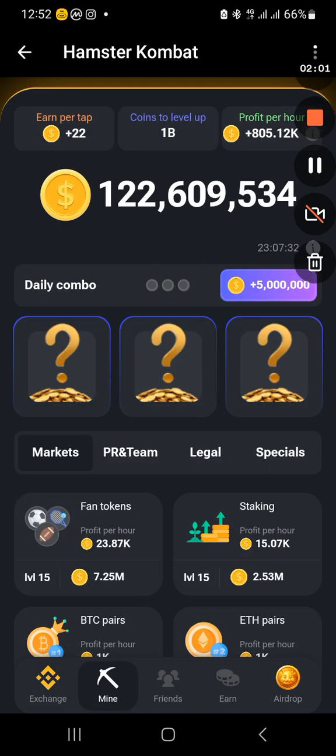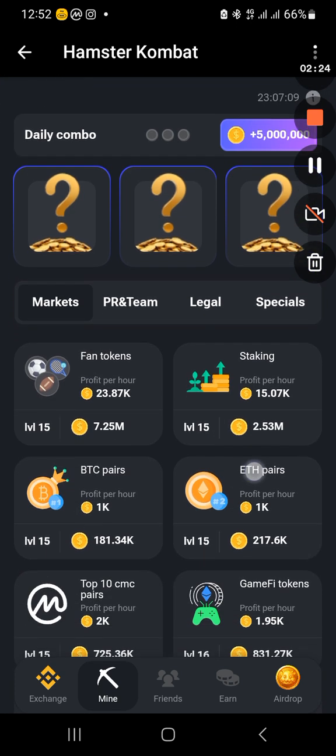Just under the Mine tab, we have the exchange, mine, friends, earn, and airdrop. At the bottom there, the second tab — the Mine tab — we see the three question marks, which means I have not done mine yet. We are going to do this together. As we always do, the first tab under the three question marks is the Markets tab. I'm going to look for the Gamify tokens.